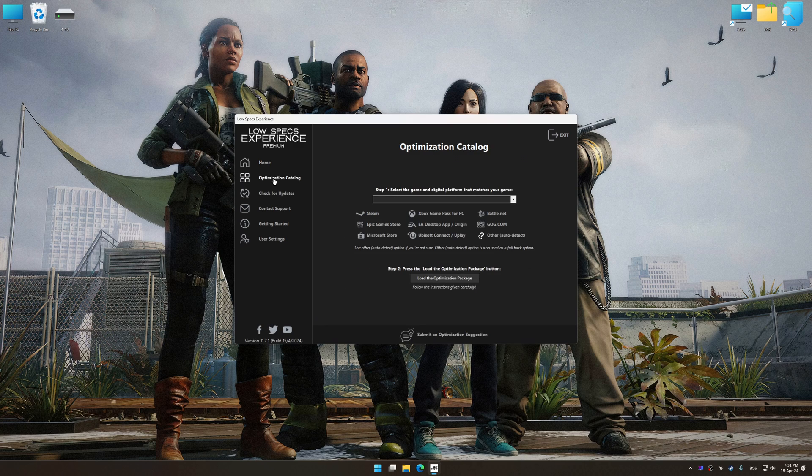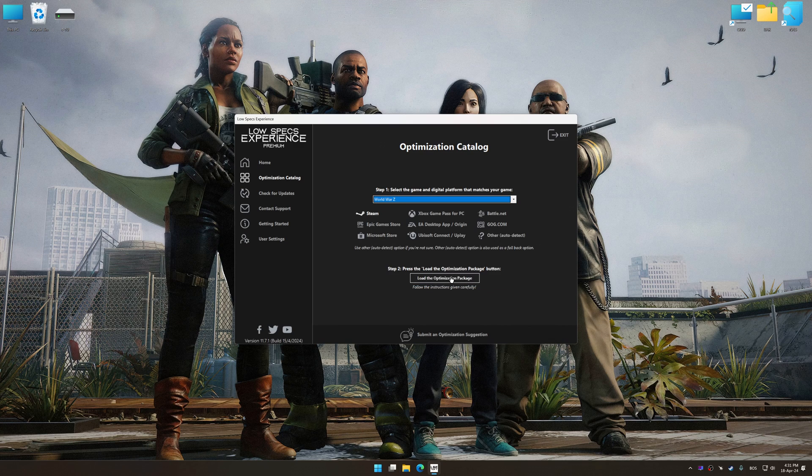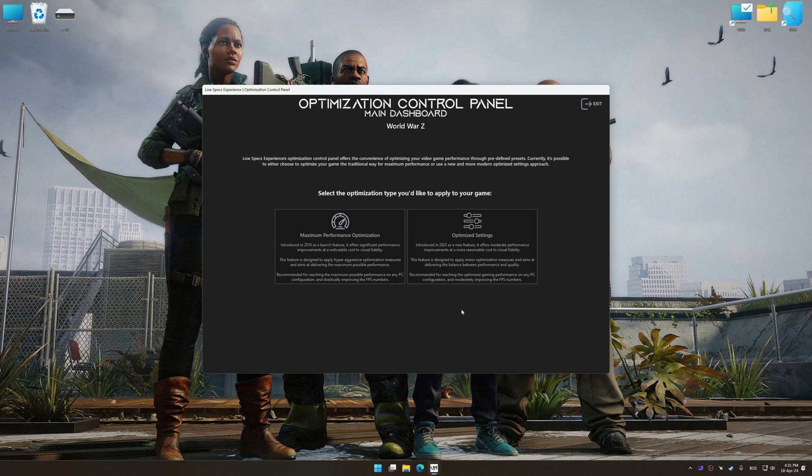Now select the optimization catalog, select the applicable digital platform, and then select World War Z from the drop-down menu. Once done, press 'Load the Optimization Package.' Low Specs Experience will automatically detect a supported game version on your system. Now press OK and the optimization control panel will load.